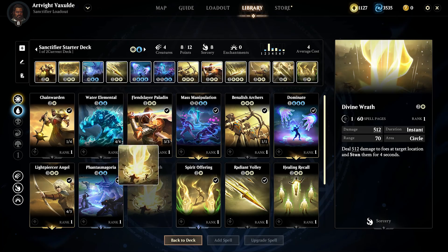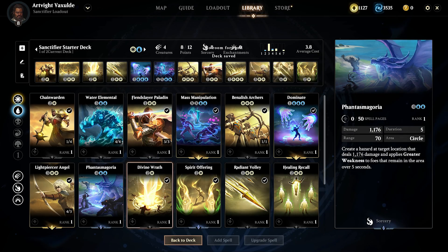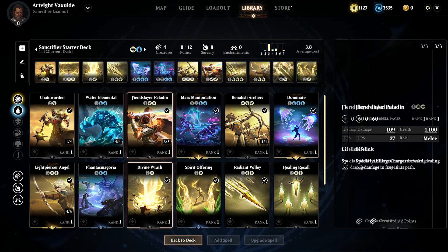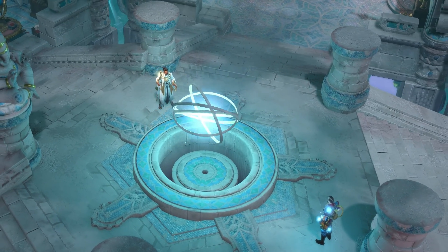Though the possibilities for deck construction are near limitless, there are some restrictions. Currently, decks are limited to spells of one or two colors at a time. Two-color deck building is unlocked early in your game in your own personal meditation realm.